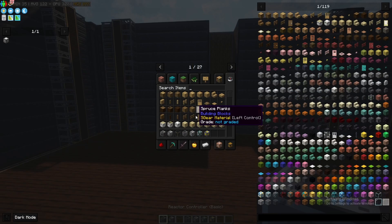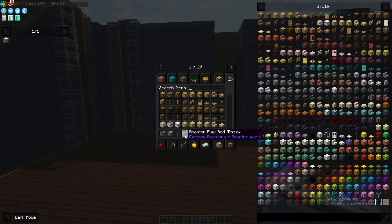You're going to need a few things for this: a controller, casings, reactor glass, fuel rods, control rods, a solid access port, and a forge energy tap. All of these have to be the basic variants.